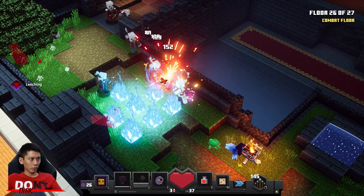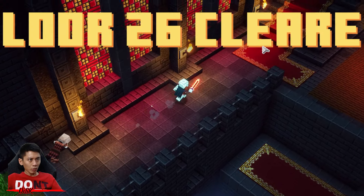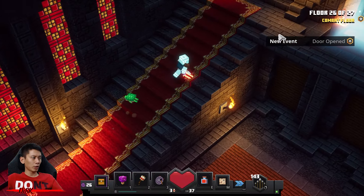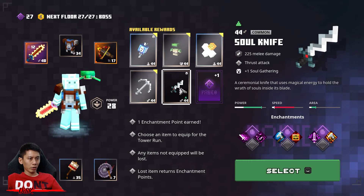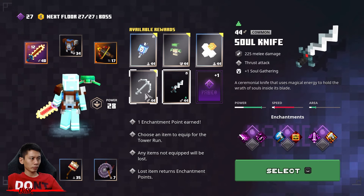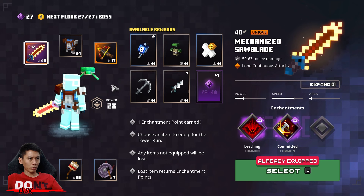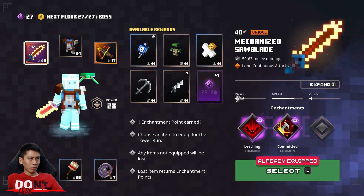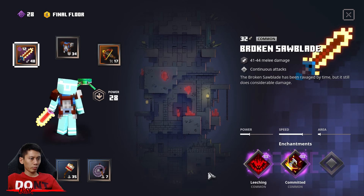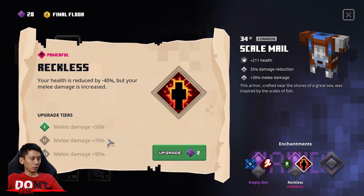I blew them up! Done — the next floor is the last floor. I'll remove my mechanized sword blade, just get enchantment point and learn reckless. You don't need to learn this one though — this is for risk takers only, do it at your own risk because you might die.